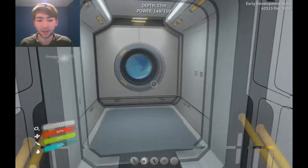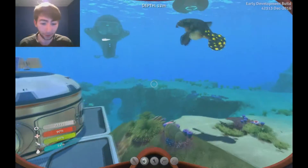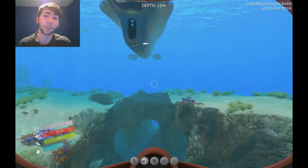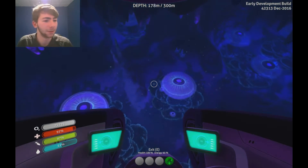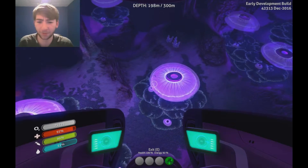To make Aerogel, we need Spore Sacs, which are luckily found quite locally. I'll have a look around for them and I'll get back to you once I've found them. Now, apparently they're found down here. There are other places too, but I quite enjoy this area and I want to explore it some more.